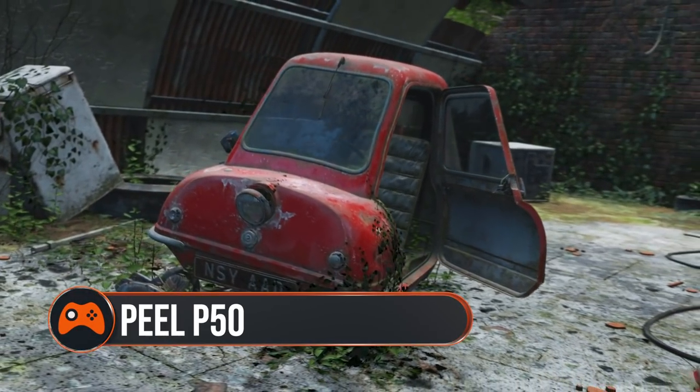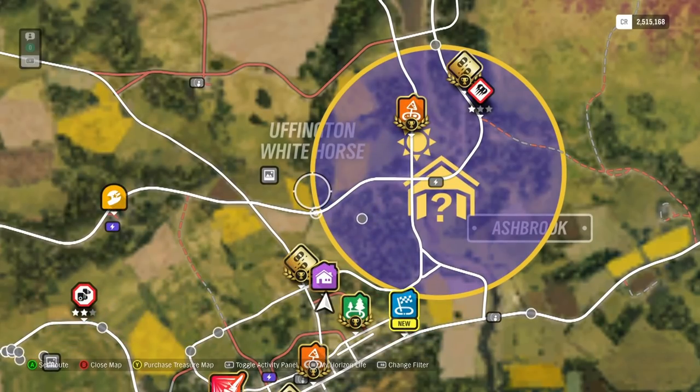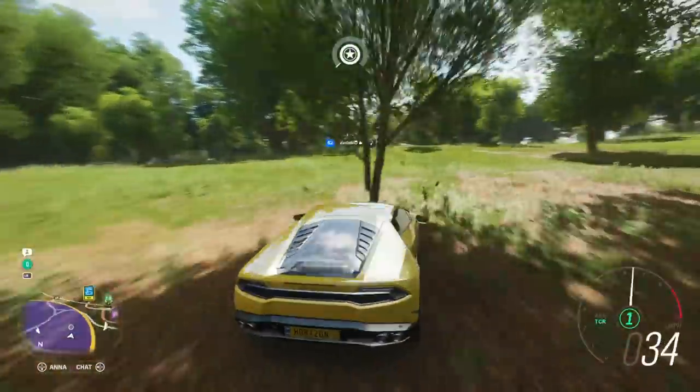The Peel P50 — this ultra-compact car unlocks in summer. Using Gables House at the south centre of the map as a reference point, head slightly north-east. You'll find the barn nearby in the wood closest to the house.